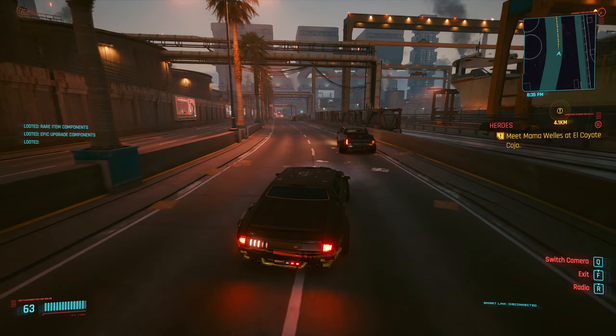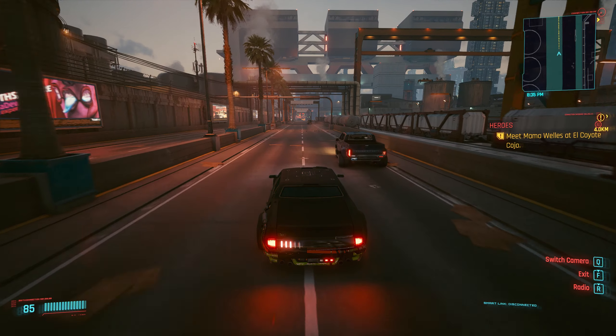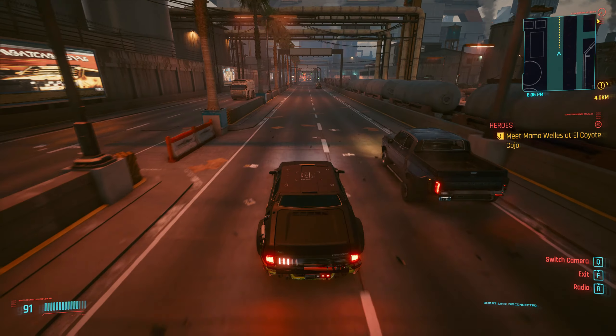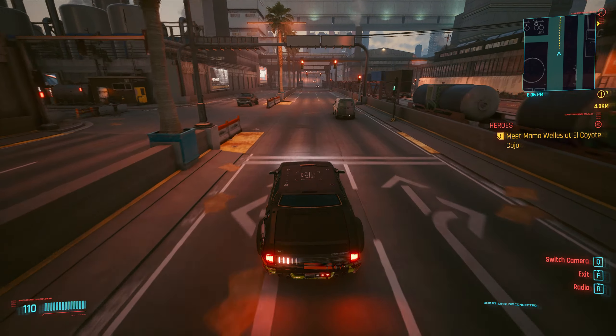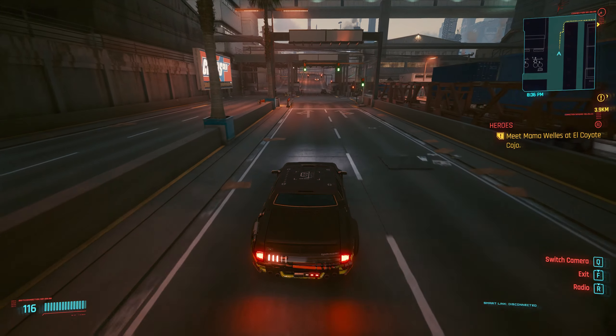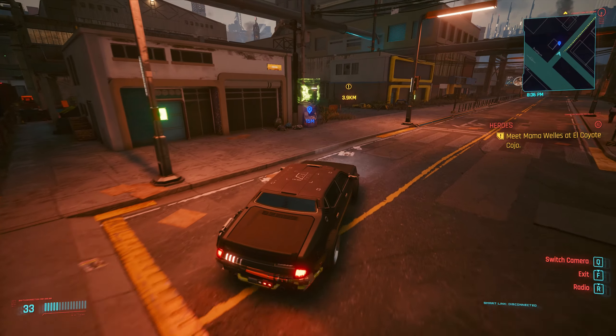Hey guys, I'm Fast Fingers and welcome to this tutorial. Today I'm going to show you how to get Jackie's guns and his motorbike. The first thing you need to do is obviously complete the prologue and make sure that you've got to the point where Jackie is deceased and you come out of there.